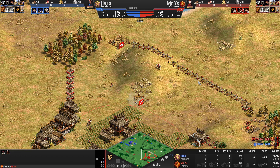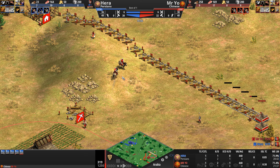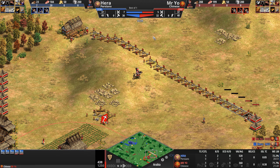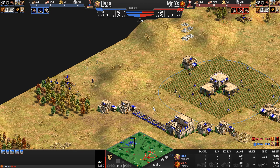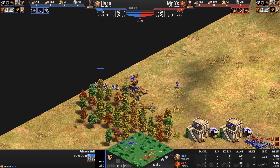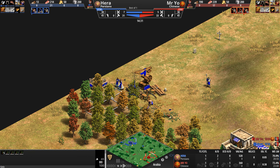Look at this: idle time from villagers — one, two, three villagers being pulled from the production line. So even though Mr. Yo has a two-villager lead, he's really one productive villager behind his opponent. Hera takes a more relaxed approach to walling off his base, creating a small palisade here — though not sure this is the best location.